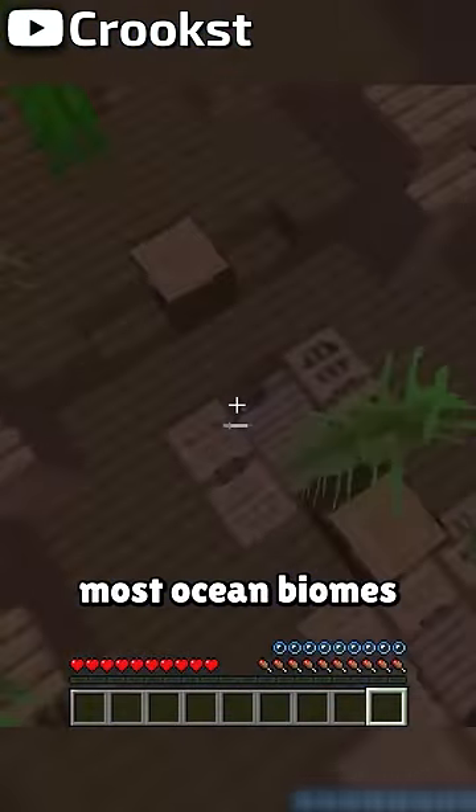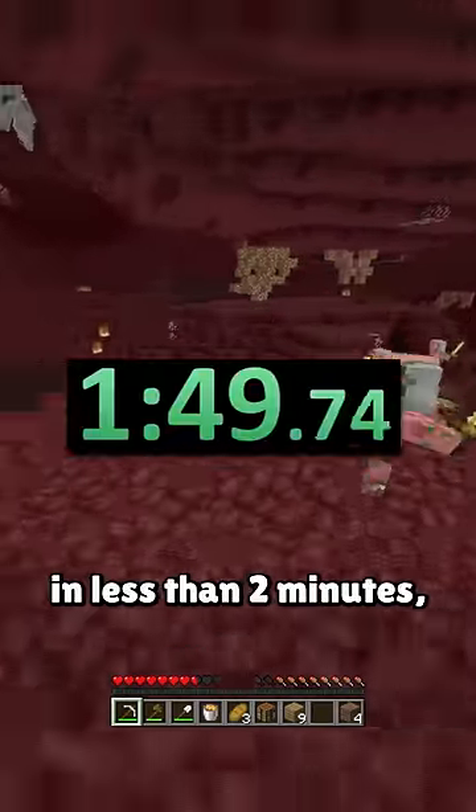With these structures, runners can use most ocean biomes to consistently enter the nether with all the needed materials in less than 2 minutes.